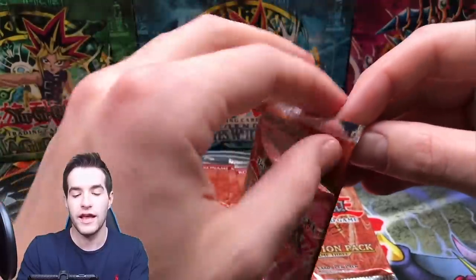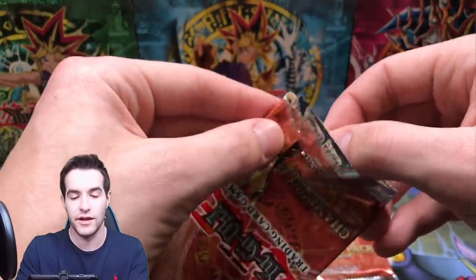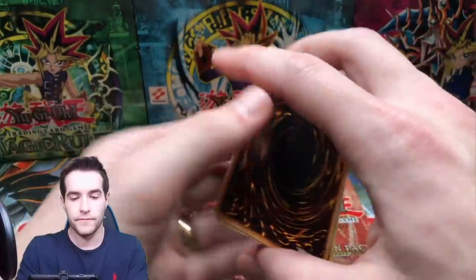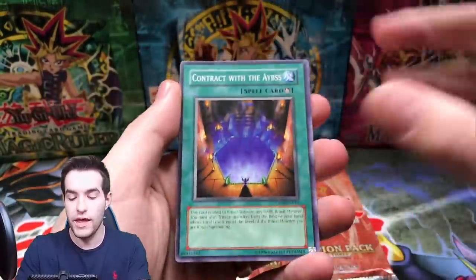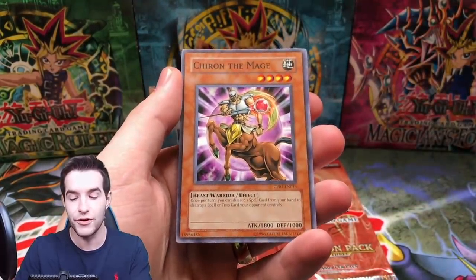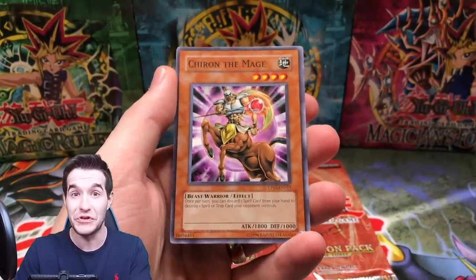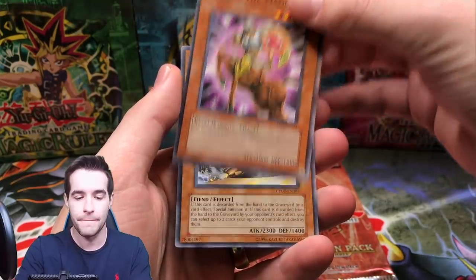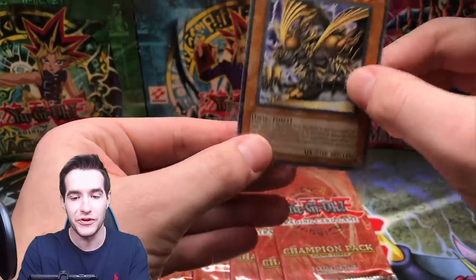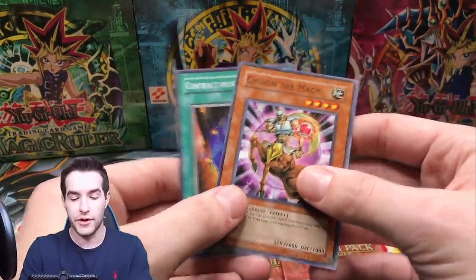I have a ton of these still-light packs — these could or could not be light, but the other ones I know are light because we scaled out the other heavy packs and opened them up. We have a Contract with the Abyss, Chiron the Mage — it's a nice card, I remember using it in a Spellcaster deck in Duel Links a couple years ago, it was actually really good. And another Gold Wulord of Dark World — a nice rare.